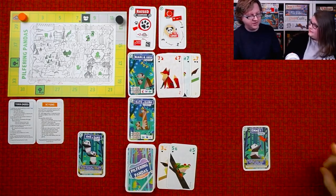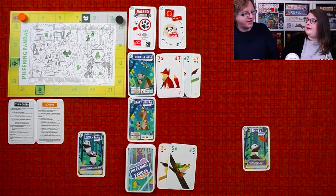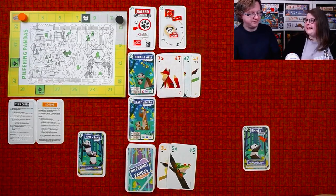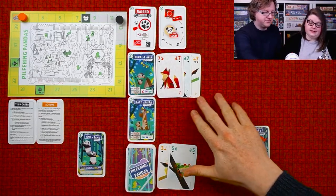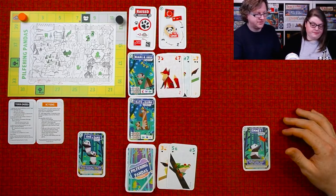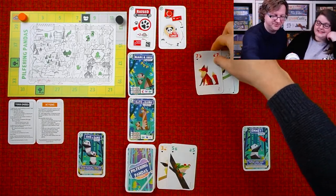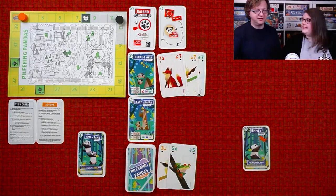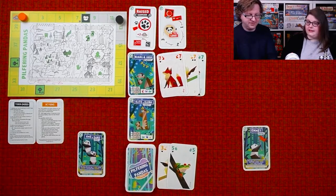I can ask if there's any preference for which card goes at the end to help your partner's hand, because you can only talk about cards on the table — you're not allowed to say what's in your hand. I think you should put the snail at the end, Brian. At the end of your turn you always have to discard a card, and the zookeeper moves up the suspicion track.